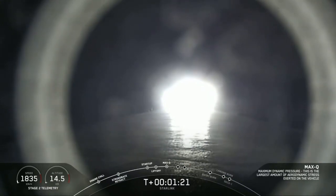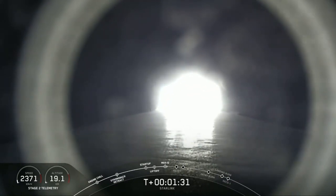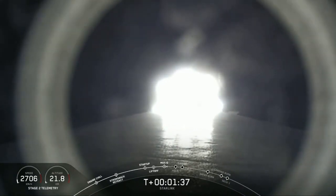Coming up in about a minute will be a rapid succession of events: main engine cutoff, or what we call MECO, followed immediately by stage separation and SES-1, which is second engine start. MECO is where we shut down that main engine on the first stage booster to allow the vehicle to slow down just enough to separate from second stage.